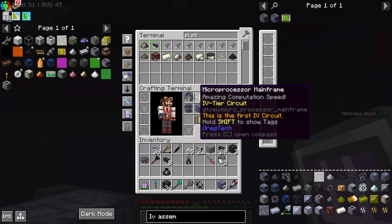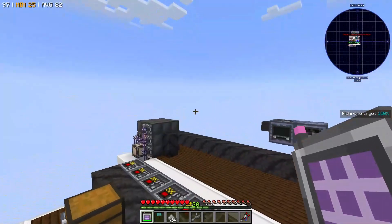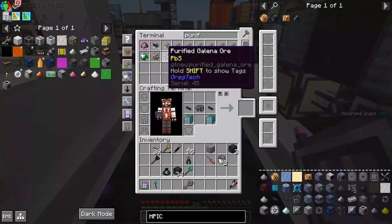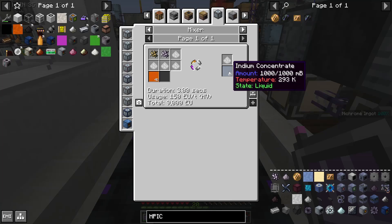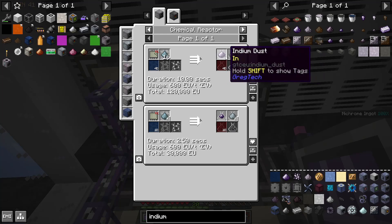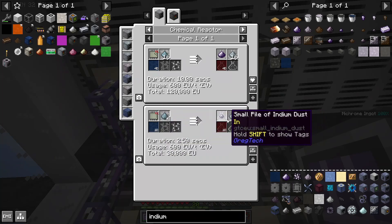I'm also using IV circuits I got from quest claiming. These IV chemical reactors require huge polyethylene fluid pipes, which are an extreme mold that we haven't made before. With this IV chemical reactor, I can now make HPIC wafers, assuming I have vanadium gallium and indium gallium phosphide. Thankfully, Arch has set up a recipe for purified galena ore. Purified galena ore as well as purified sphalerite and sulfuric acid can make indium concentrate in a mixer. Indium concentrate can be made into small piles of indium dust or large normal indium dust, but the recipe that makes normal indium dust requires a programmed circuit of 4, and we don't have any chemical reactors set to that, so I'm just going to use the tiny recipe.